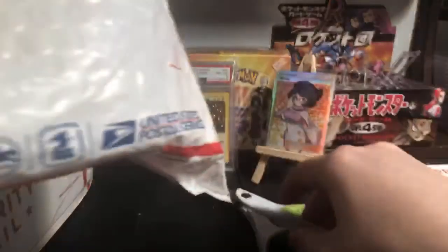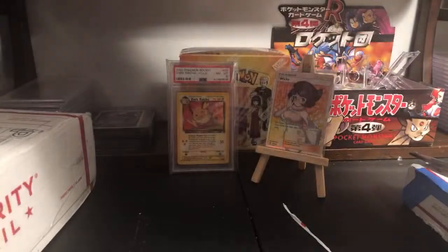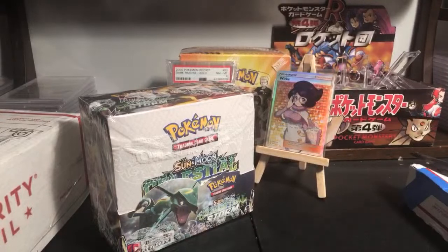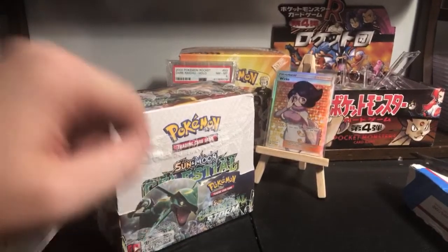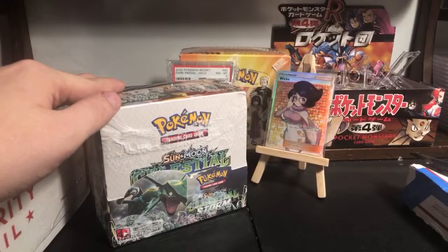This is heavy - this is definitely going to be a booster box. Wow, that came really fast. This is for Toxic - he wanted me to open a booster box live for you guys. He wanted Celestial Storm because he's hoping to get Rayquaza. So we're going to be opening a box of Celestial Storm.